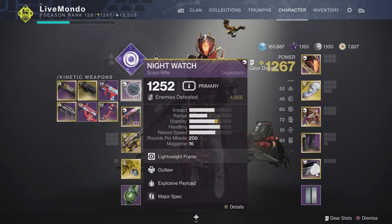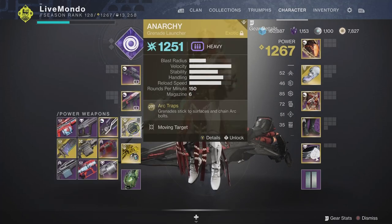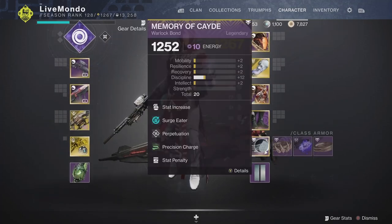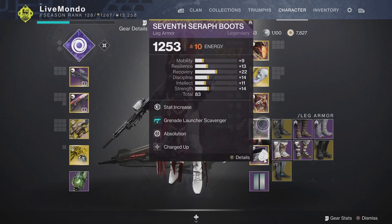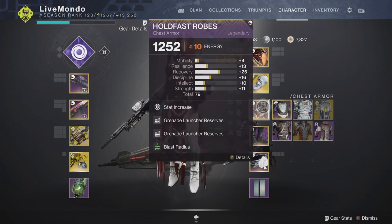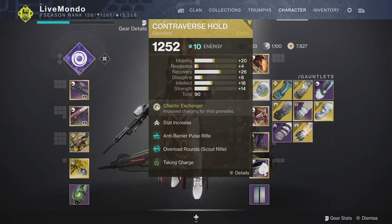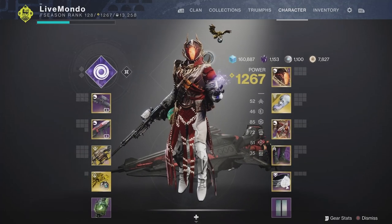I'm doing it on top tree Nova, using Night Watch, Last Petition, and Anarchy. The mods are set up — I didn't have all these mods on when I did the run, but this is really going to help you if you use them. On the chest plate, I didn't have Double Grenade Launcher Reserves and I also didn't have High Energy Fire, so that will make this run even better for you guys.